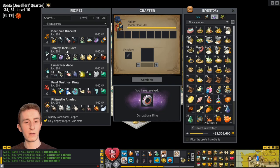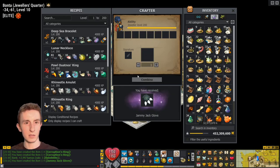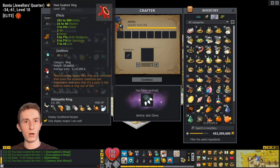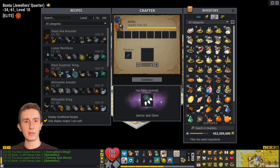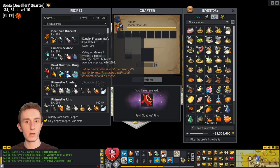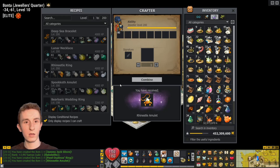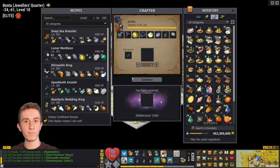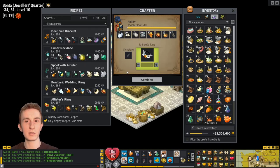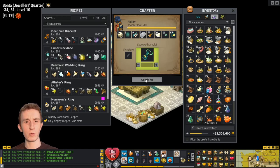Jammie Jack Glove — let's double check. Yes, I do need that. This is already quite laggy. Lunar Necklace — no, I don't need. Paul Atano's Ring — yes, I need one for the Pandawa. Let's double check — I do. Rinneedle Amulet — yes, for the Rogue. Slobberpuss Collar — yes, for the Pandawa. I skipped the Rinneedle Ring, which I do need — for the Pandawa as well in his chance set. I'll be having to mage all of these. I made sure to make enough commas that I would have enough to mage at the end. Spookoth Amulet I need as well. Barbaric Wedding Ring — I believe I need. That would be for the Panda and I do need one.